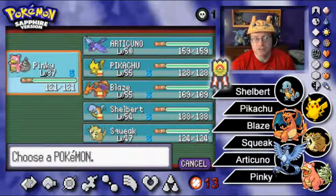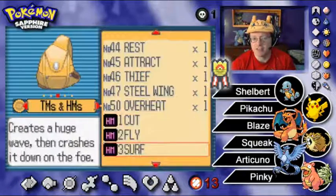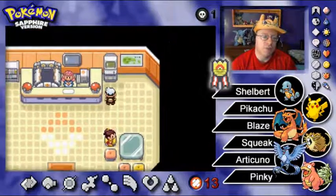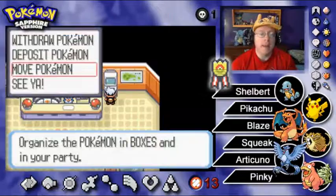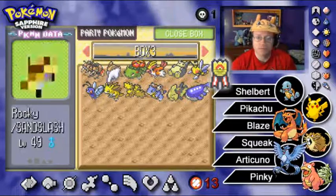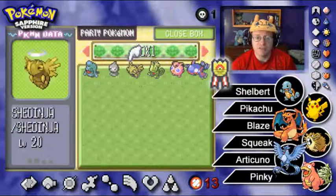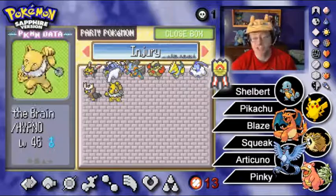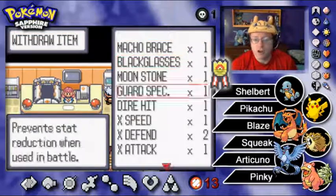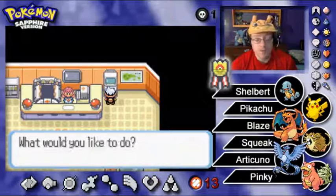I should probably give Pinky Leftovers so he's healed up every turn if possible. Let me check my bag — I don't think I have any. Sheldon had Shell Belt. Checking the PC item storage... no Leftovers there either. I guess I don't have Leftovers yet. We'll stick with Potions if necessary.